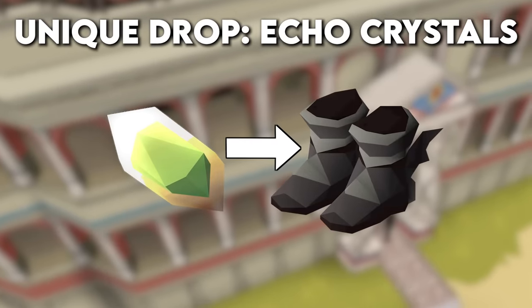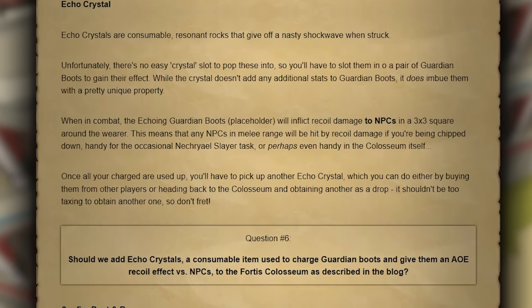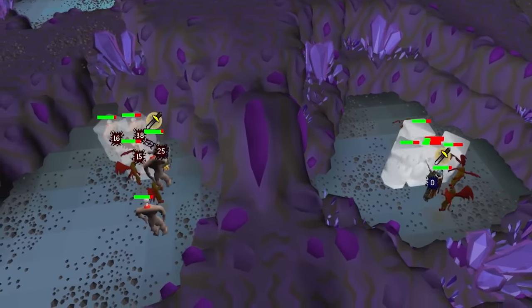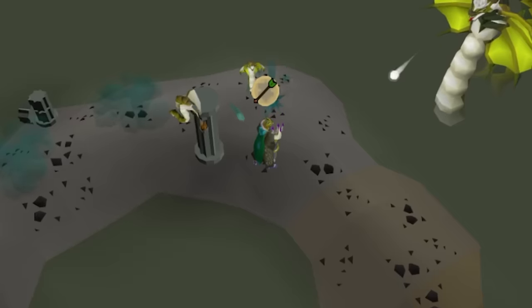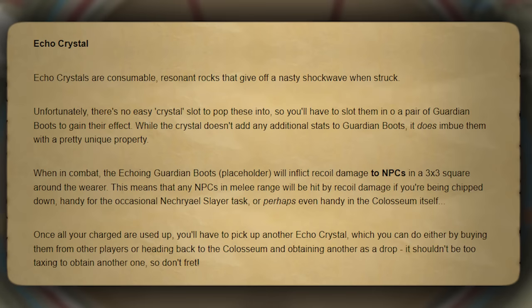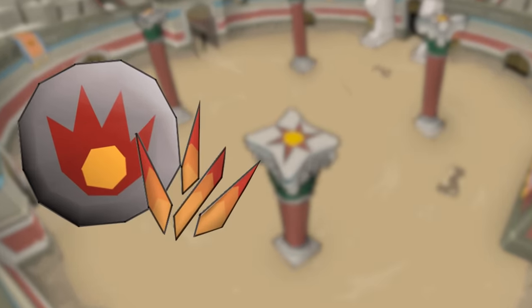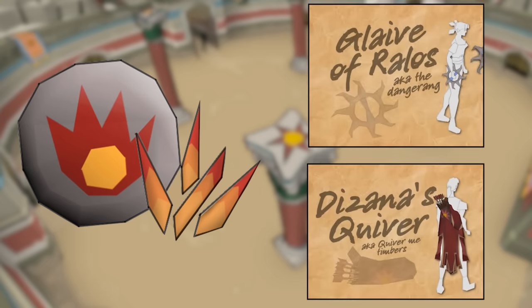The final rewards from the Colosseum include Echo Crystals, which slot directly into the Guardian boots to give you a recoil effect in a 3x3 area. This could be seen as a gimmick, but it has some really neat application — speeding up multi-target chip damage Slayer tasks like Nekreors, Dagonauts, or even the new Armored Zombies. Also really useful for dealing with the Snakelings at Zora, and Jagex have even teased this may be useful in the Colosseum. We'll also get Sunfire Splinters for every run, which are used to charge both the Quiver and the Glaive.